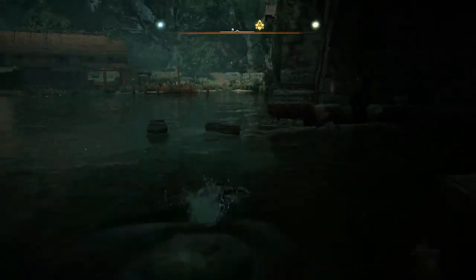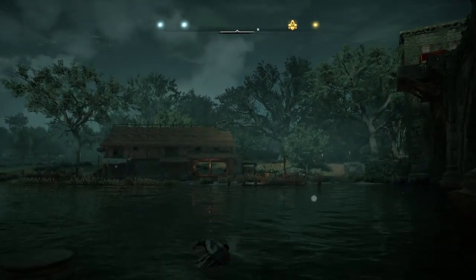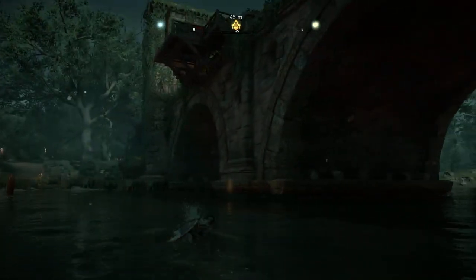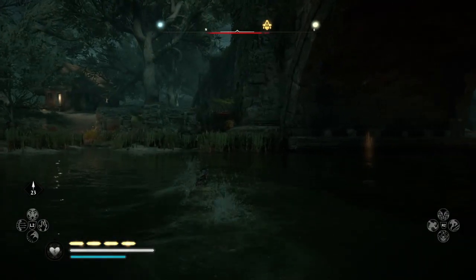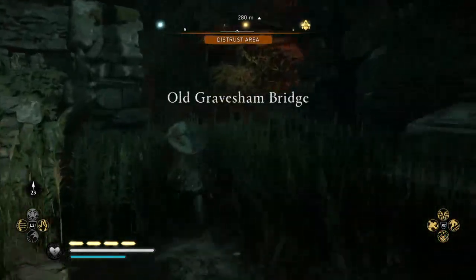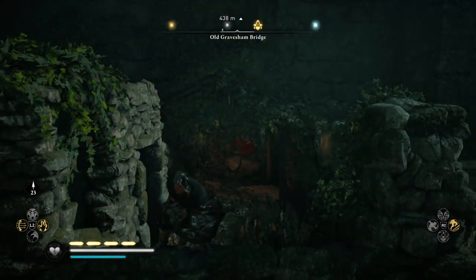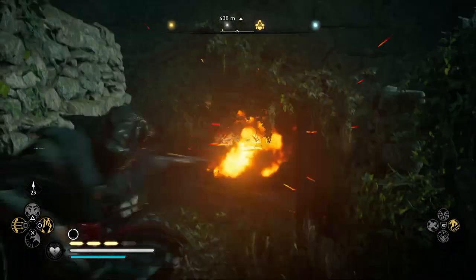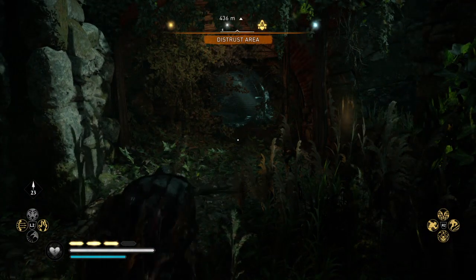Now we're going to cross the river, and I did see some oil jars in the top middle room of that building, but I'm not going to go get them. I'm going to use an incendiary arrow. Just for safety's sake, I'm going to sit on the wall. I tend to catch fire very easily in this game.